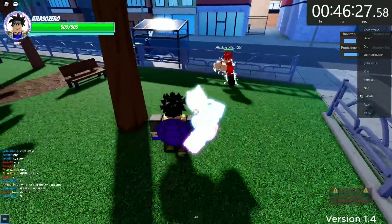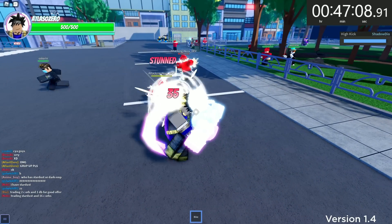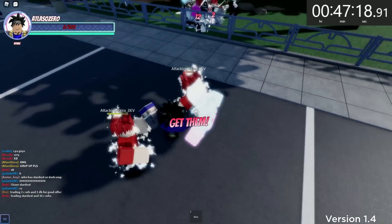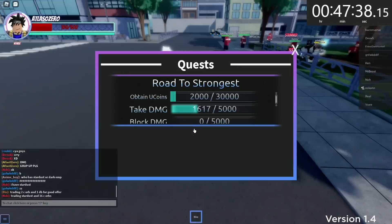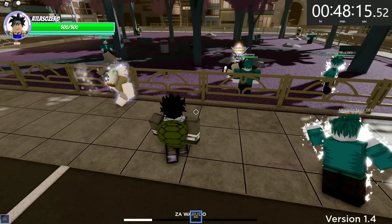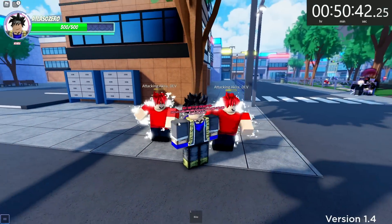Okay, now it's time to take damage. The attacking dummies are going to be the best for that. Let's go get this attacking dummy over here. This is how we take damage really, really quick. We have to take 5,000 damage — let's go! Looking at the quest — we've got a little bit more to go. An idiot took out my dummies, and I've gotten hit in time stop — that does not help me.